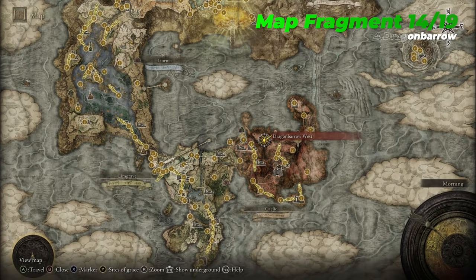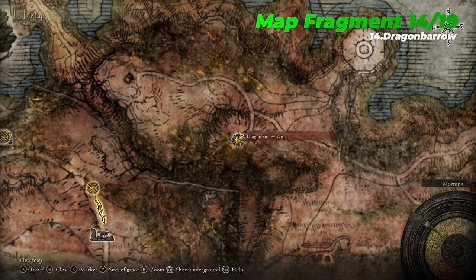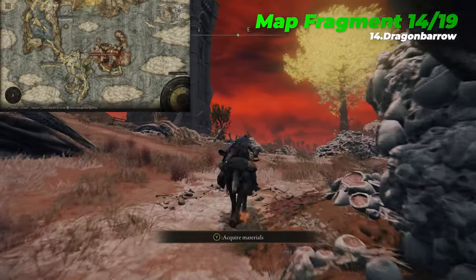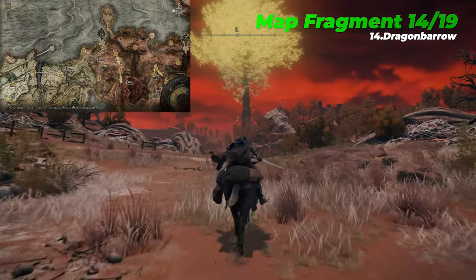The fourteenth map fragment is Dragon Barrow, which is located in northern Caelid, a short distance east of the Dragon Barrow West Site of Grace. You can run directly to this grace from the Summonwater Village Outskirts Site of Grace, located in north-eastern Limgrave.